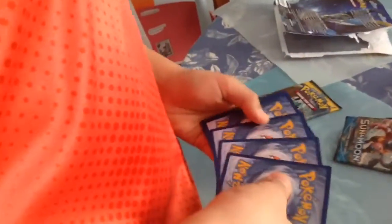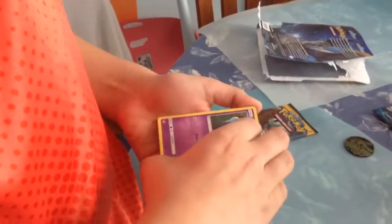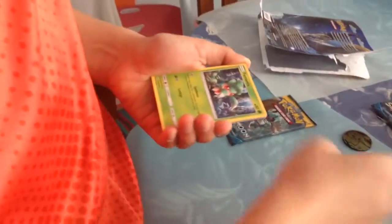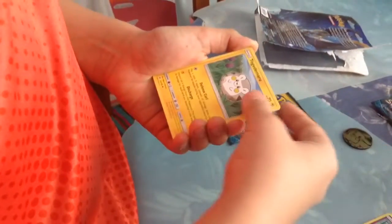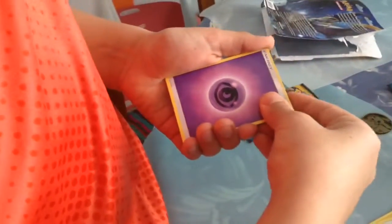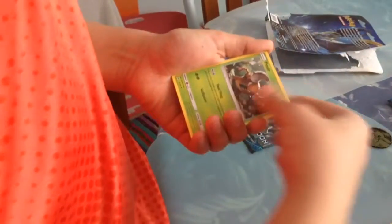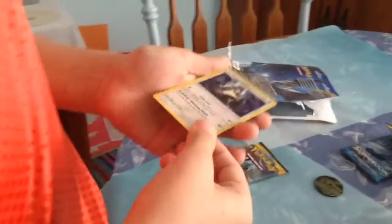Let's go — one, two, three, four, one, two. Isn't Incineroar the third evolution? Ooh, Cosmog, Fomantis, Alolan Grimer, Togedomaru, Stuffle, Psychic Energy, Brion, Rare Candy, Pinsir, Cosmium, and Kangaskhan Hollow.